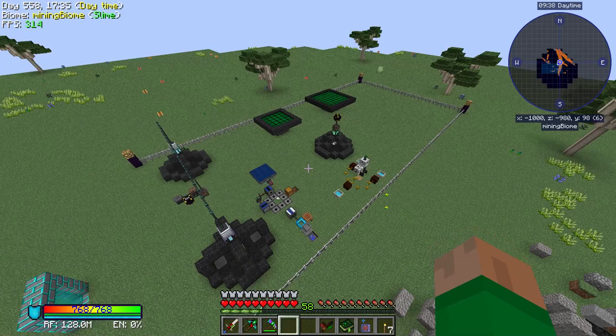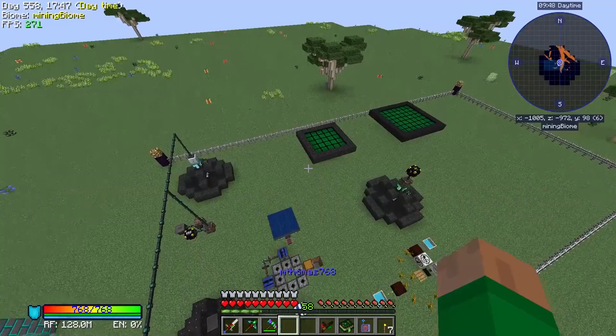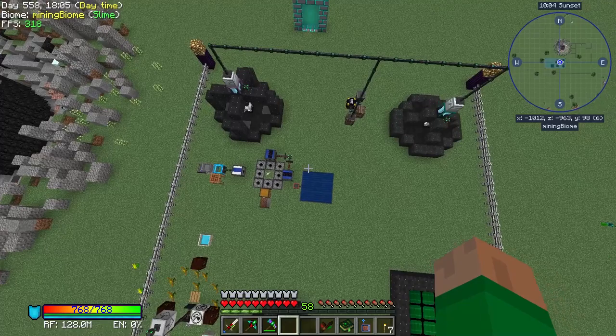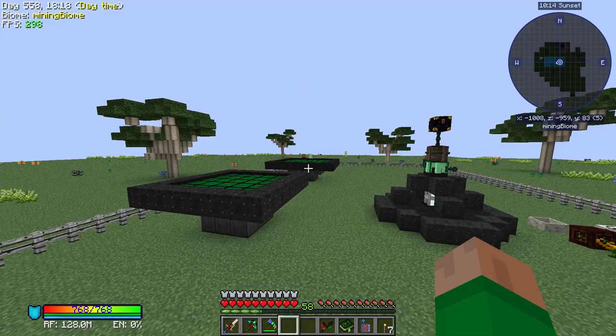Hi everyone and welcome to episode 28 of Minecraft Stoneblock. I am Mark and I am flying over our mining dimension sort of mini base that I set up over here. As before we have a couple void ore miners, we have a couple solar panels — there's a tier 1 and a tier 3 — we have the botanic miner also from Environmental Tech, and we have a solar panel from Solar Flux Reborn sitting in the center. All of that stuff we've looked at before other than the upgraded solar array which I did mention.